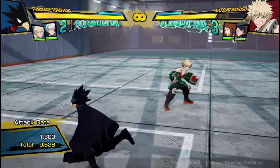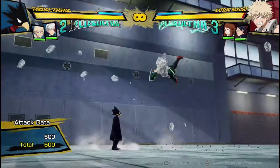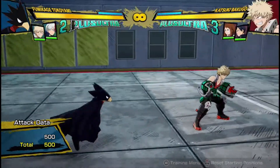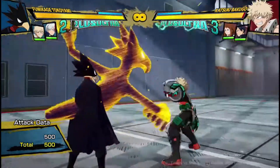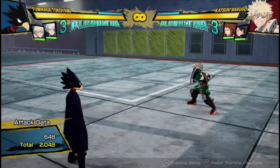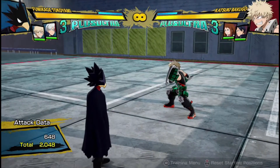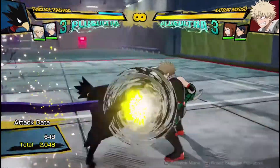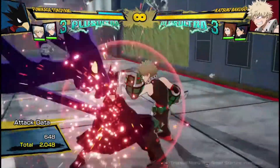He also has things where, if you ever get an air attack, you can cancel into his Quirk 2. A lot of the time I actually do a single attack into an armor attack. And even though that doesn't combo, it works quite a lot of the time — not only because the opponent thinks it's a combo and just gets hit by it since it happens really quickly, but also because on block, if they don't know how to deal with this, it can almost be a block infinite.